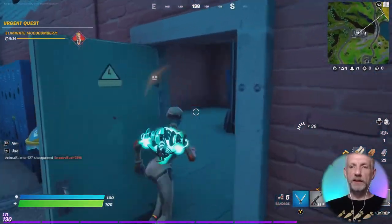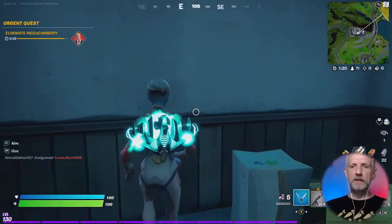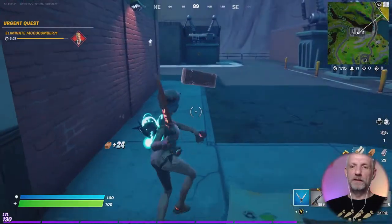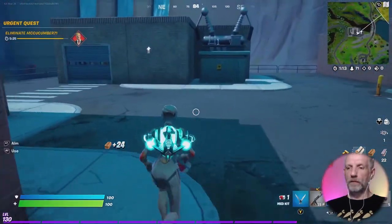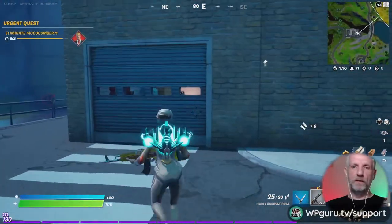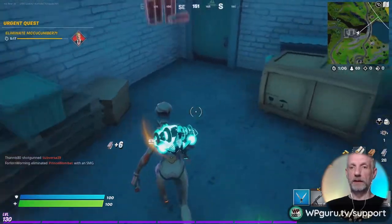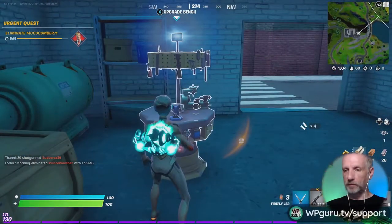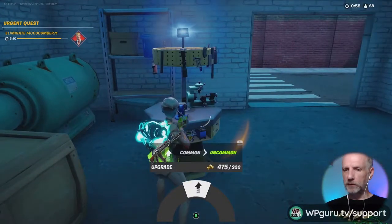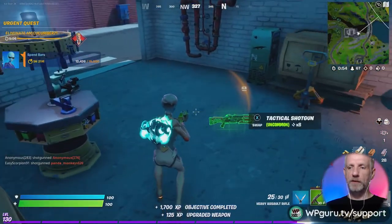Where's the upgrade station? My bad sense of orientation again - it's gotta be somewhere this way. We might have to make ourselves a new door here. Currently there's no one here, which is quite nice. Ah, upgrade bench! Pop gun - where's my pop gun? I really wanted to upgrade my pop gun.